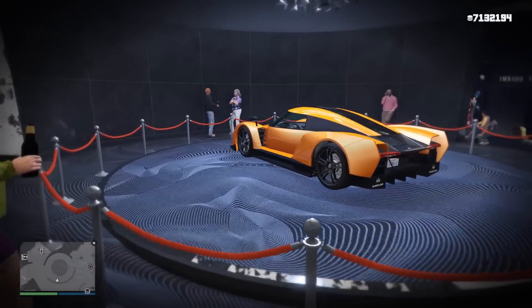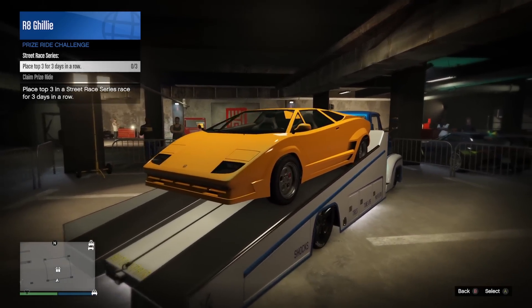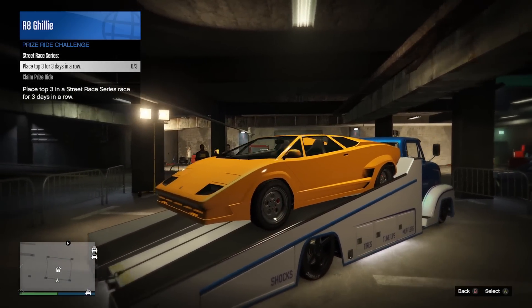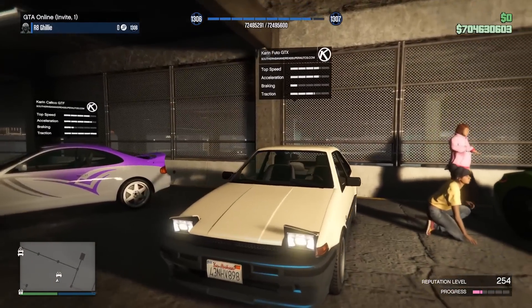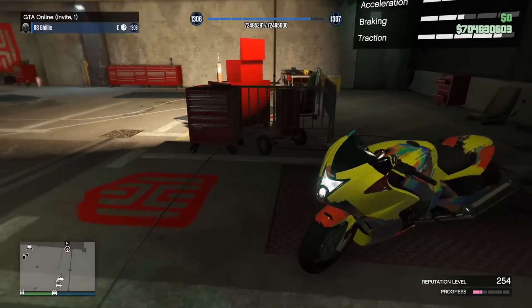The podium vehicle at the casino is the Autark this week. Over at the LS Car Meet, the prize ride is the Torero — to earn it you need to place top 3 in street races for 3 days in a row. The test track vehicles at the car meet are the Growler, the Futo GTX, the Calico GTF, and for those on next gen, your HSW ride is the Hakutu Drag.